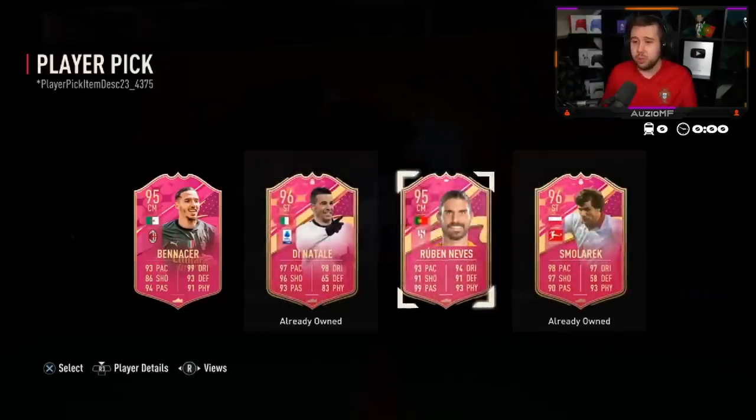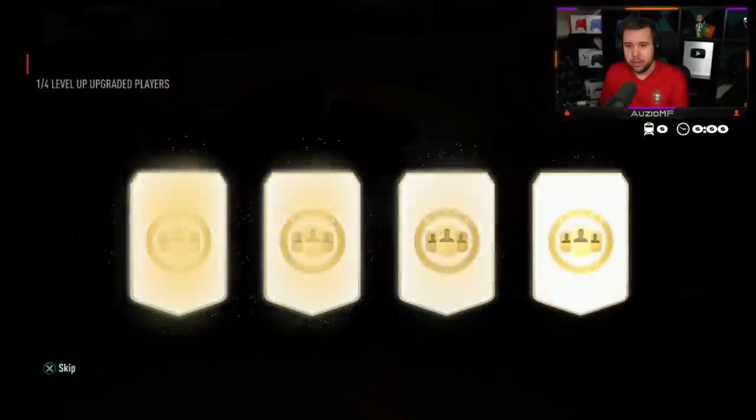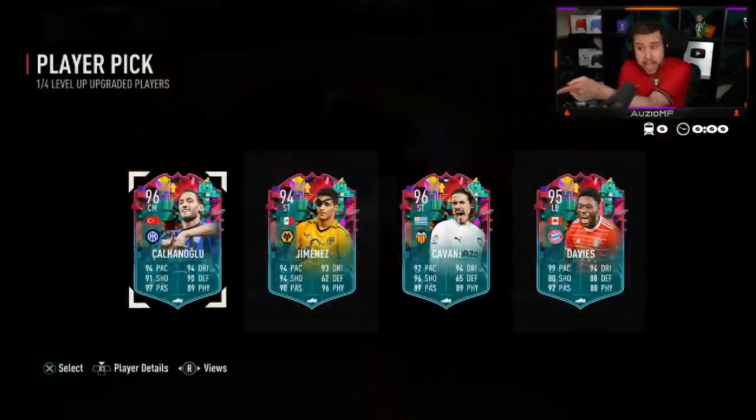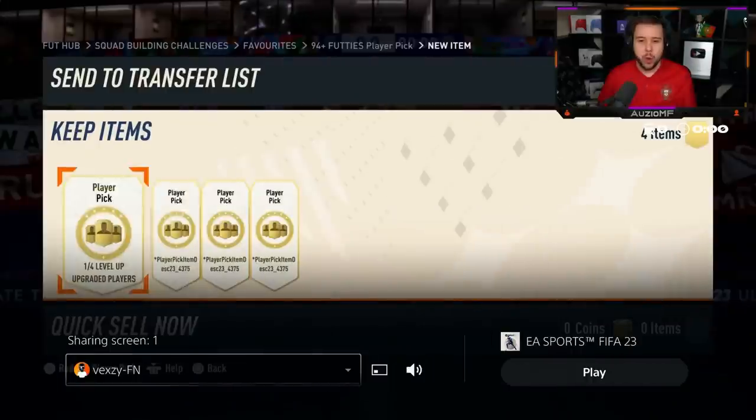Don't tell me he's got a whole page of pulls already. We're doing this differently - 94 plus first, mixing it up a little bit. He's already got Dinatali as well, Ruben Neves. Let's hope it makes a difference on a Level Up Player Pick.